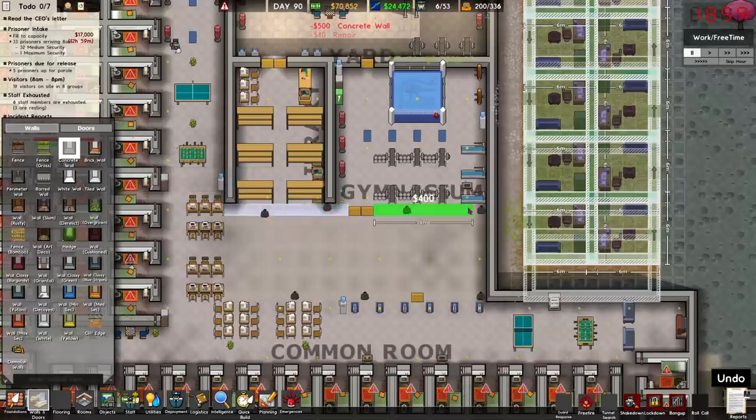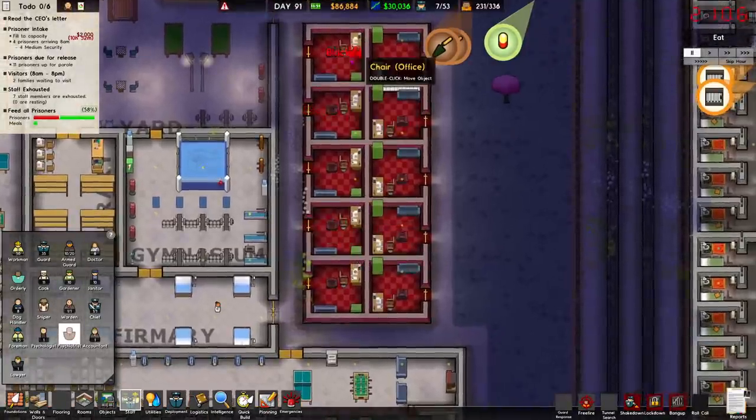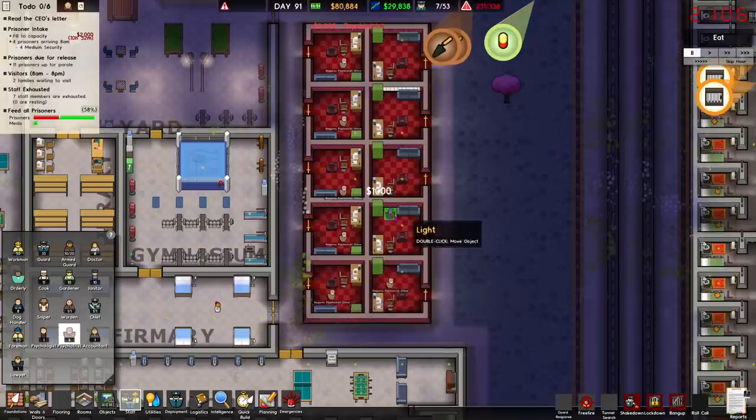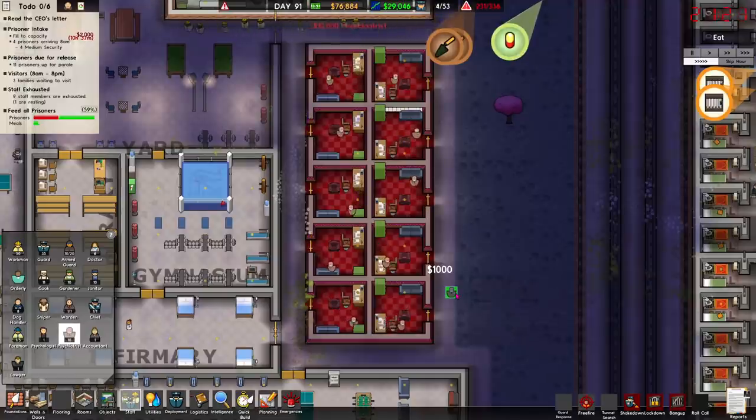I still need to check whether they need solitary. Let's fix all this — we need psychiatrists. How much are they? 200 a day? Brother, I'm trying to run a business here — I mean a prison. There we are, and they all swapped over anyway.